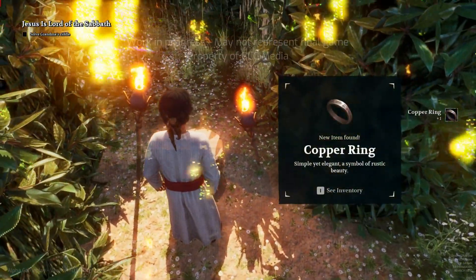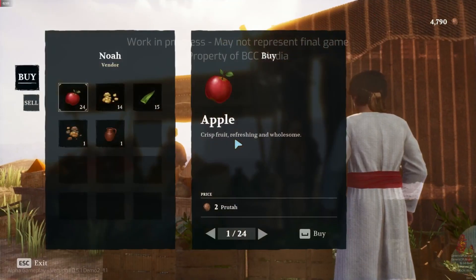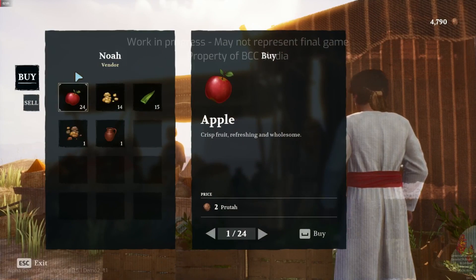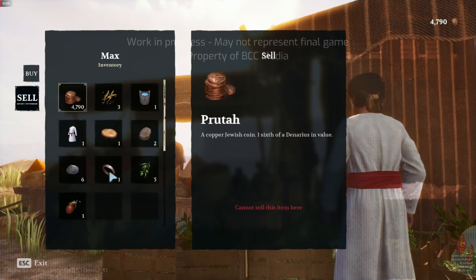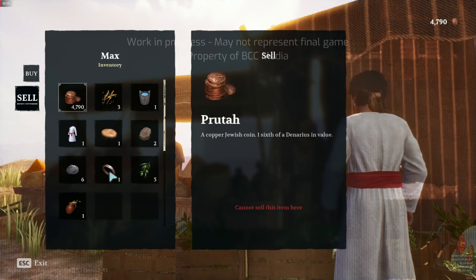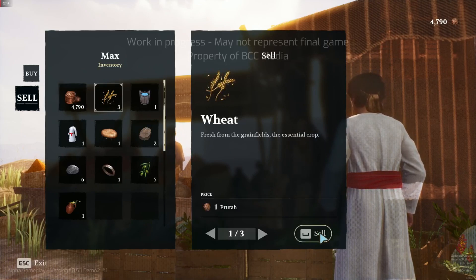This belongs to somebody and you're stealing this. Go to the market stall opposite the stables and talk to Noah. Sell them the ring. There is an option on the left-hand side that allows you to buy and sell.